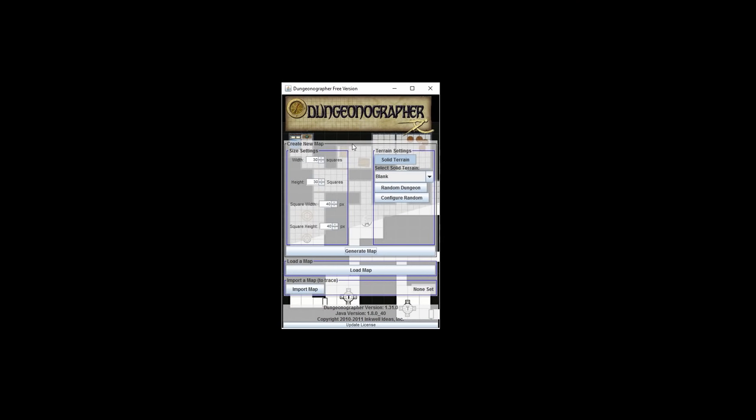Remember, this is your dungeon — customize it, make it yours. Okay, this is Dungeonographer. We're going to create a map of our first adventure. For our first dungeon, we don't necessarily need the most elaborate dungeon in the world. We want something simple and straightforward so it doesn't seem intimidating and seems easy to run. I assure you, you and your players will still have fun.